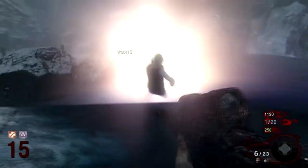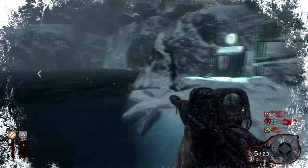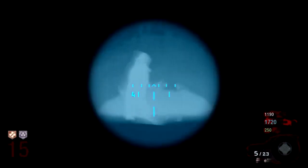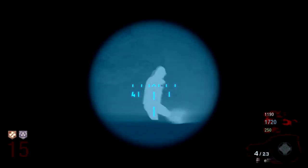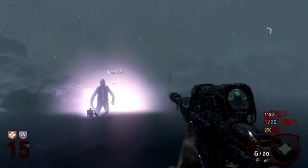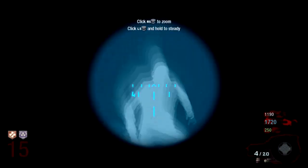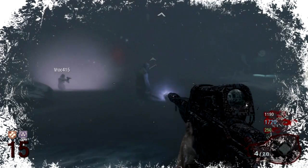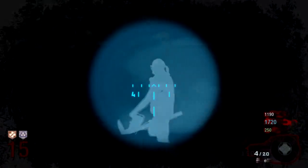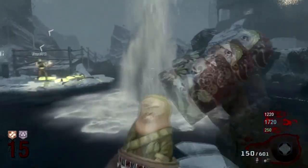I say this is the hardest way because it truly is. We ended up having to knife him, and I'm going to explain why — apparently if he is in the water, he actually regenerates health. So the trick, and I'm going to be a little helpful so you guys don't make the same mistakes we did, is to take him out of the water and then unload everything you have into him, because if he's in the water he may regenerate health.